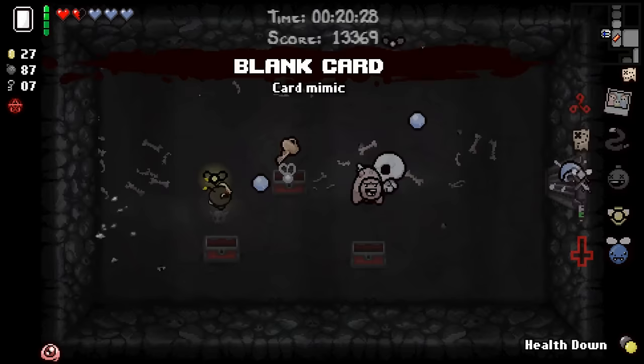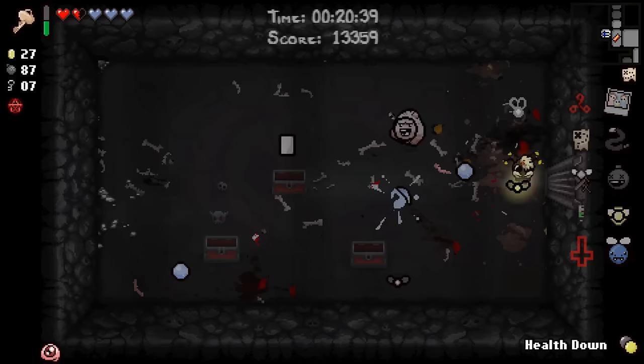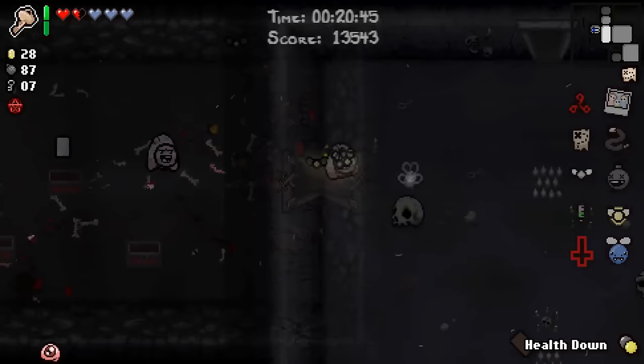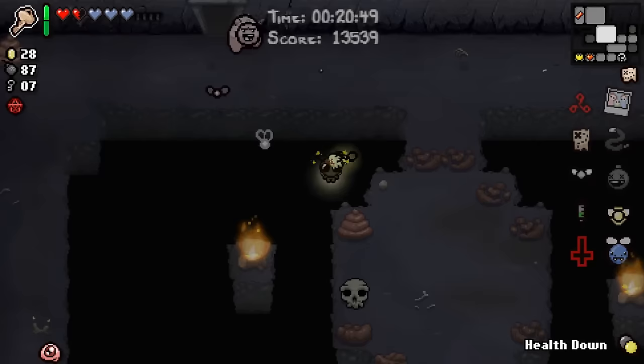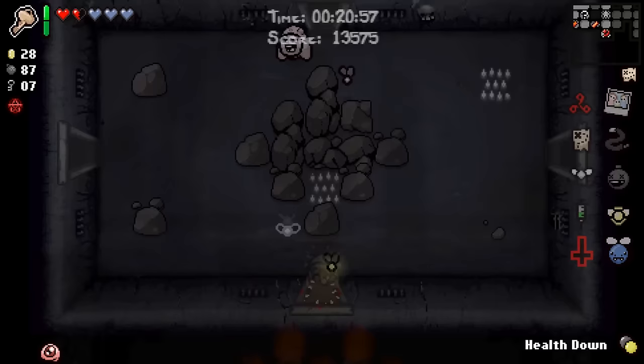I feel like the chance of getting two Mega Satan runs in a row is fun, and also the guaranteed — or near-guaranteed — Secret Rooms out of Dad's Key is a fun little perk here as well. So this run may end up indeed being worse than the last run. It doesn't take much for it to be better — all we need is that Guppy pickup. But I really did not see this writing on the wall.